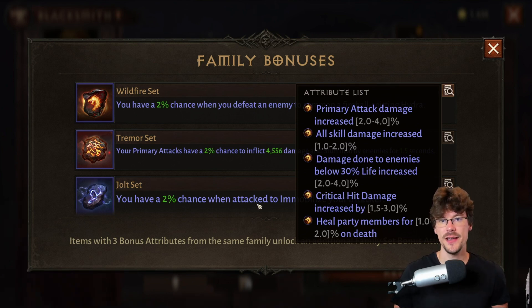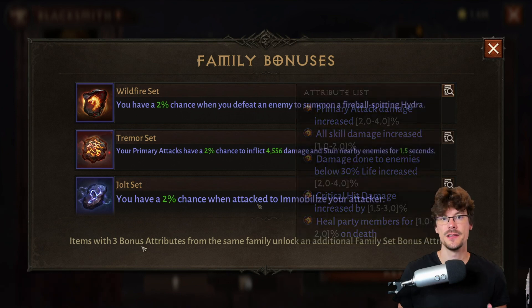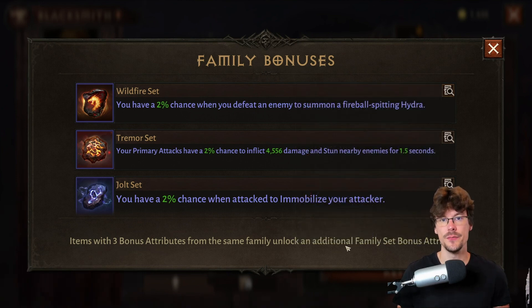You have six families and five attributes per family, which means one chance in 30 to have the right attribute. We'll only be using a reforged stone in this guide because these are the ones which are free.